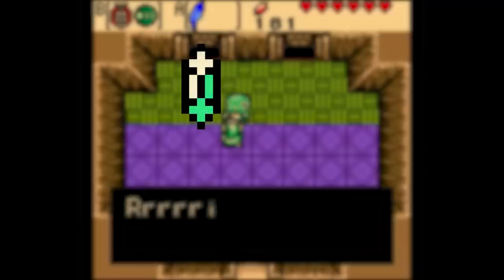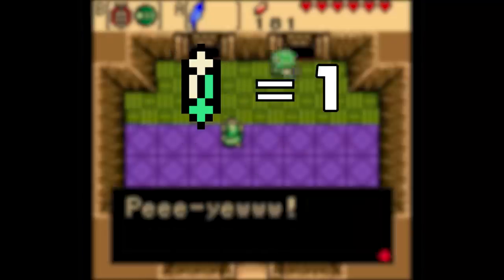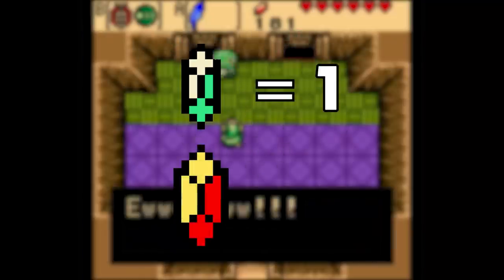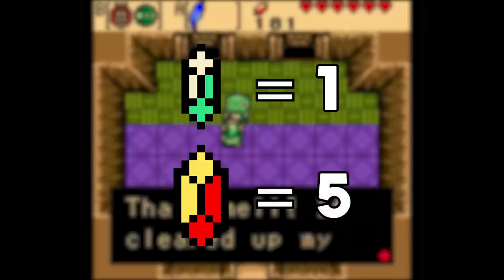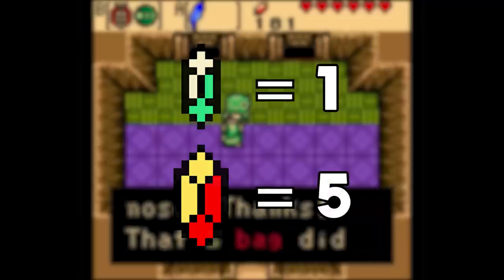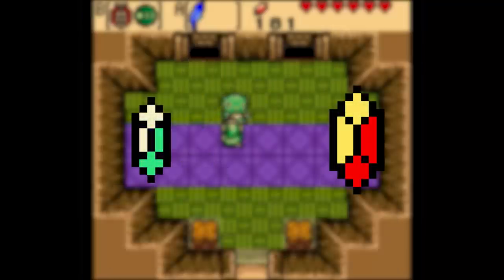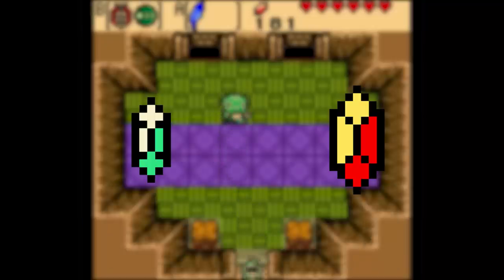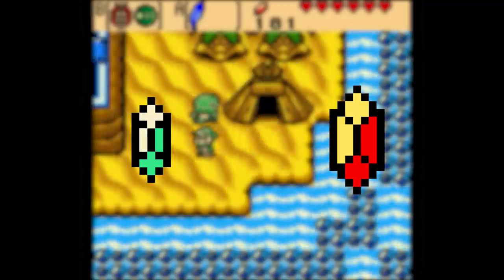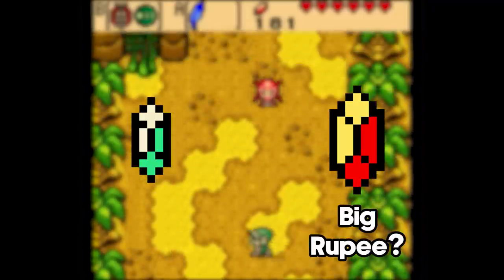This is the basic rupee in the Oracle games — it's green and it's worth 1. Seems simple enough. But this is the red rupee, and it's not going to fit the trio and be worth 20 like you might be hoping. It's actually worth 5. And if you notice, these two rupees aren't actually the same size — the green one is quite a bit smaller than the red one. So these are the games that started doing what are called big rupees: rupees that are the same colors but are larger in size and worth a lot more than their smaller counterparts.